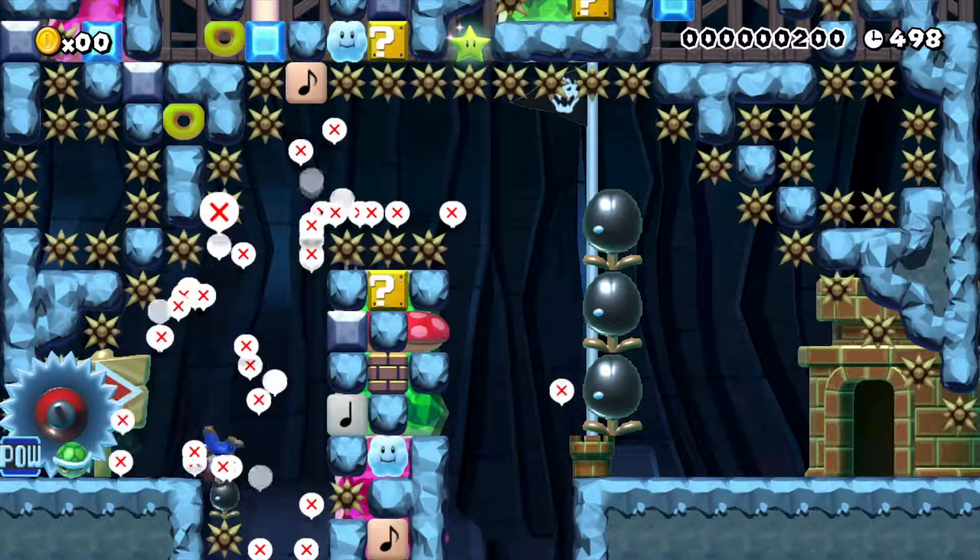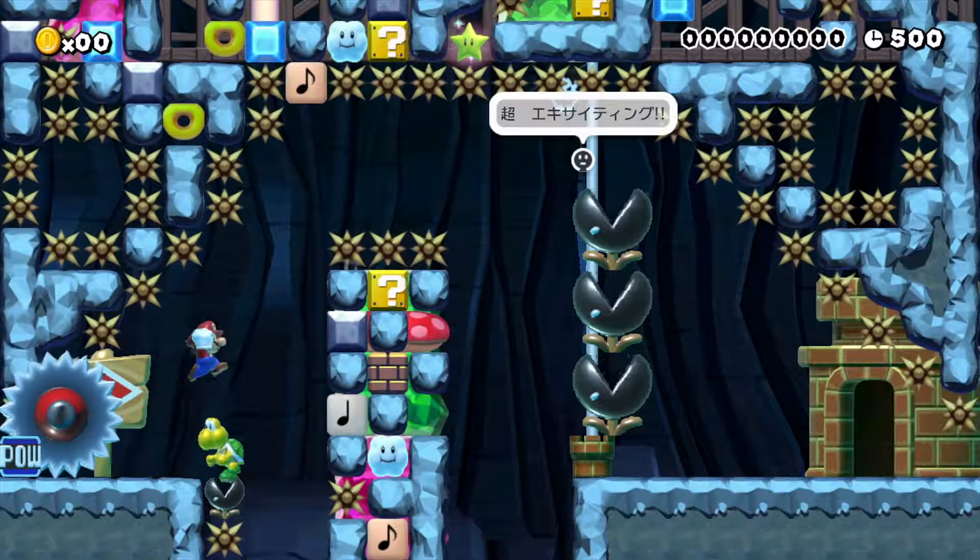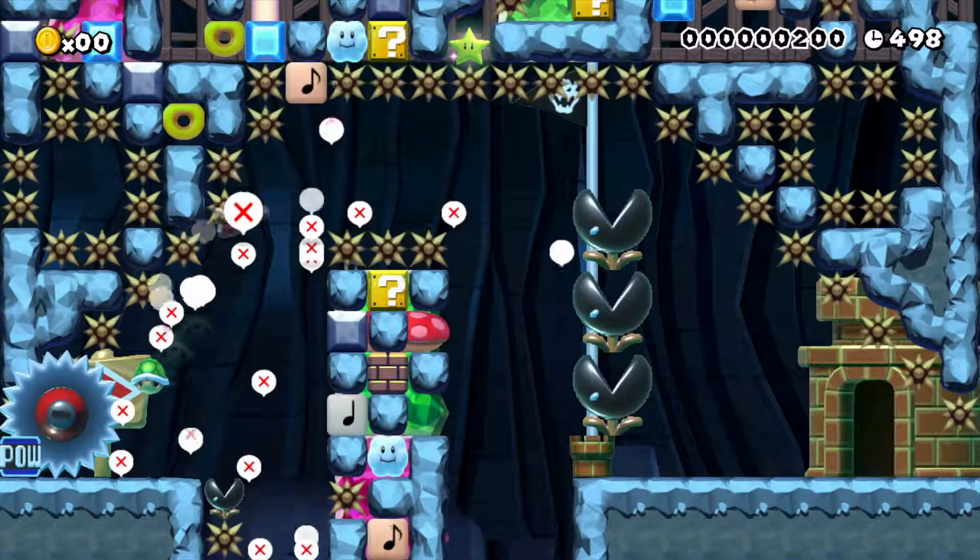It seems like you pretty much just need to get the shell jump off, then you should be at the top. It's like shell jump boot camp. What if that's the name of this level?